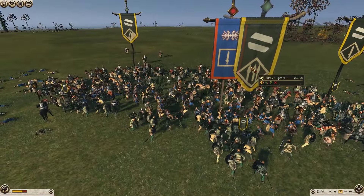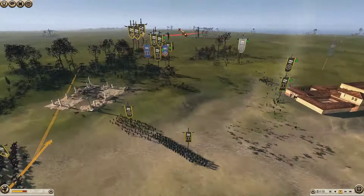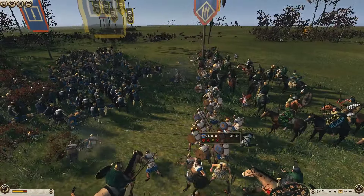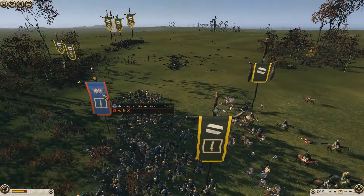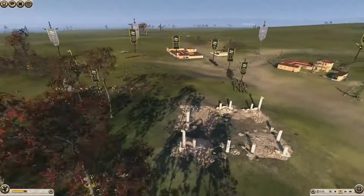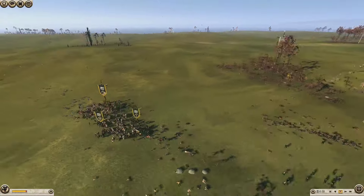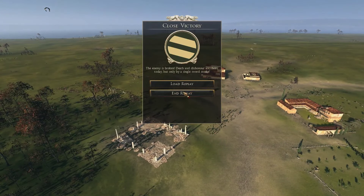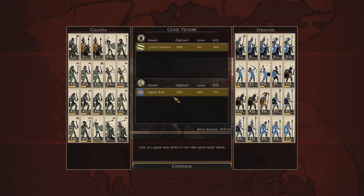My Galatian Spears have done well over here — they've held their own. It's all about over at this stage. Getting a few rear charges in — I saw his Pike was facing the wrong way so I could recharge in with my General. The Mercenary Samnite Knights are all on their own on his flank by the looks of it. Same with them once they got swamped and routed. And that'll be game over. Good game to Legatus Rick — sorry, I was calling him Legionary Rick. So Legatus Rick, good game mate, and hope to see him in more tournaments.